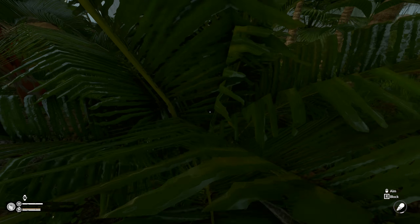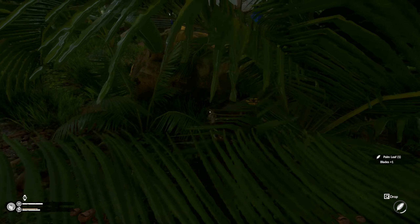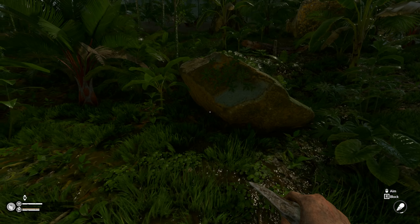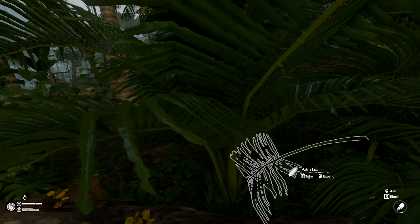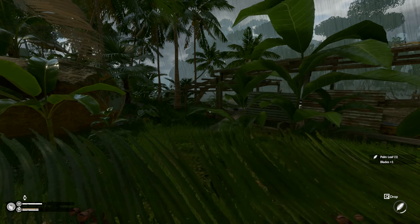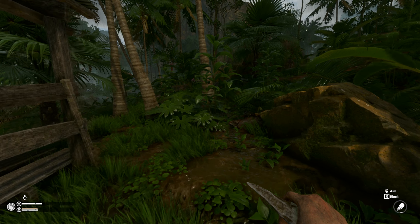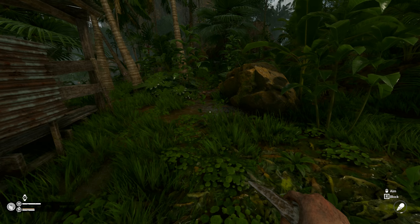There were some leaves on the ground here a while ago. I'll just chop some up. I think it was palm leaves it wanted. That's one — looks like I'm going to need a few though. Items have durabilities as well, guys, so don't just go hammering the crap out of things because you will break stuff eventually.